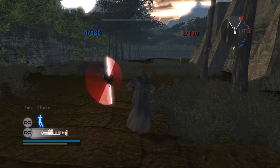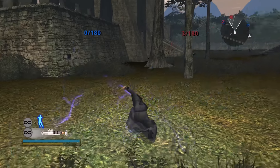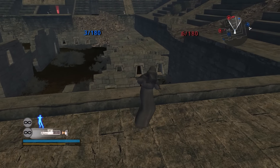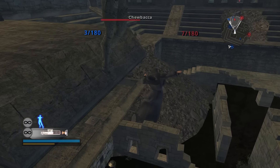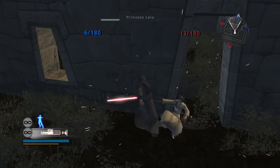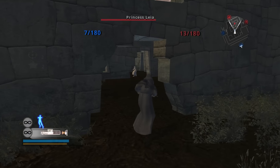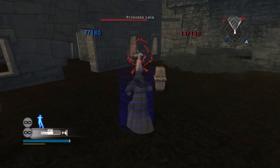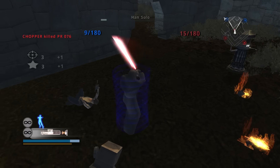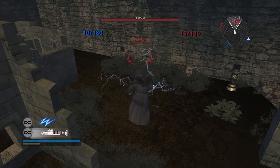Coming up next, we have Emperor Palpatine — a surprisingly low ranking for a potentially very good hero. His moveset looks great on paper: he's got Force Lightning and Force Choke, and Force Choke is practically the best move in the whole game. But the problem is his movement and damage output are really poor outside of these abilities. When an enemy gets close, the Emperor just doesn't hit that hard, doesn't swing very fast, and his dash attack is absolutely pathetic. Overall, I don't really prefer him as a hero — still fairly low tier.